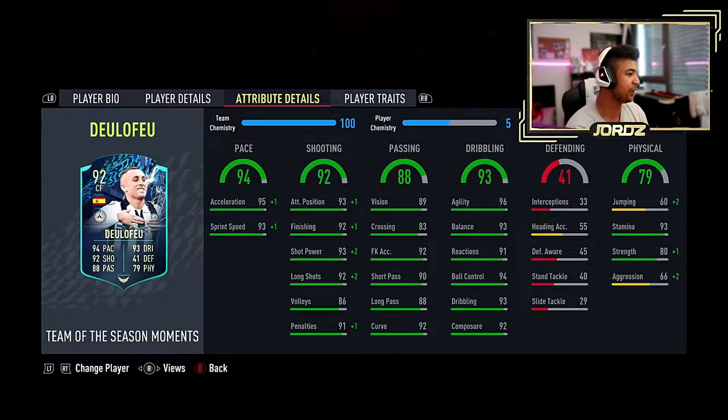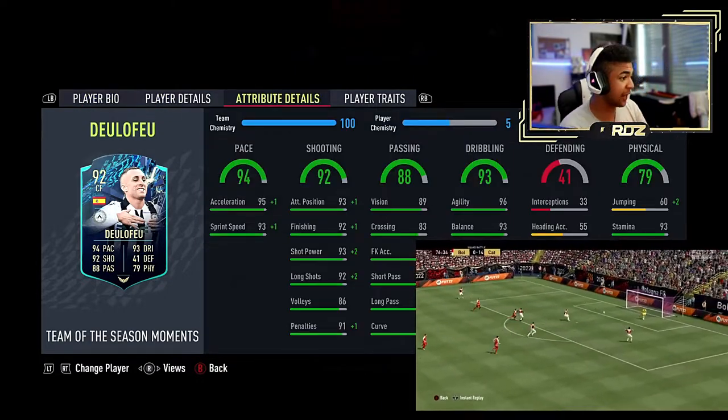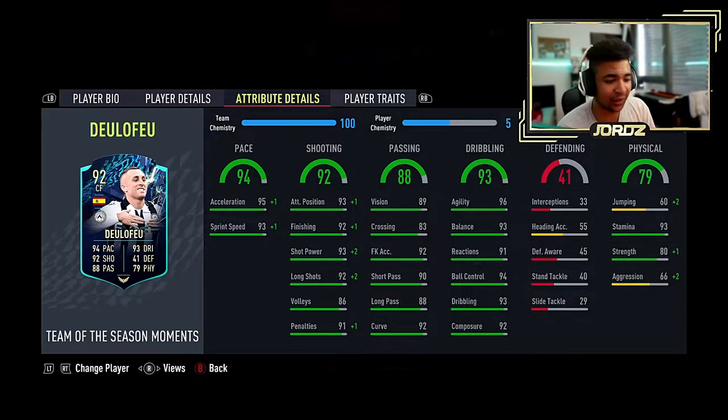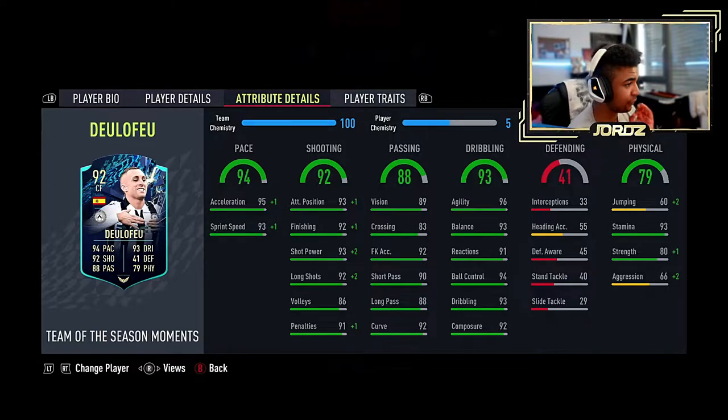Dribbling: 93 overall with 96 agility, 93 balance, which is very good with him as well. He's a short guy — 5'10" — so he can just weave in and out of players, get into them one-on-one with the keeper, and it's Bob's your uncle for the goal. Reactions 91, ball control 94, dribbling 93, composure 92. The composure along with the finishing is nuts — it's a great card. Make sure you do him, for sure.